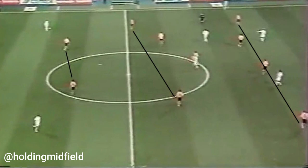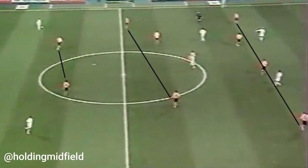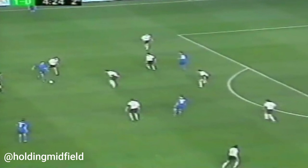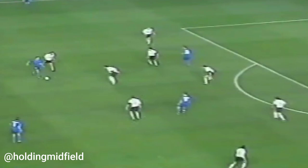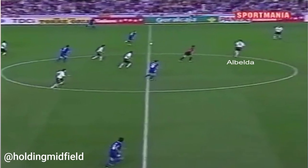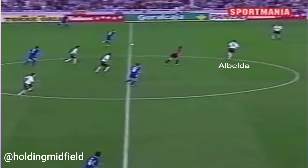Defensively, Valencia were very solid in the 2003-04 season — they conceded just 27 goals, the best defense in La Liga. Rafa's success at Valencia was built around a solid defense. Teams using the 4-2-3-1 in the modern era defend in a 4-4-2, and in Rafa's system back in 2003 this was no different. Off the ball, Valencia would shape up in a very compact 4-4-2, leaving very little space between the two banks of four. The wingers had a defensive responsibility helping their fullbacks down the flanks and could double up on opposing wingers.